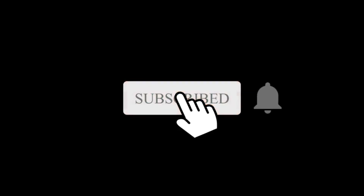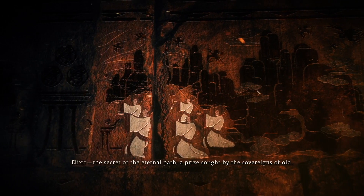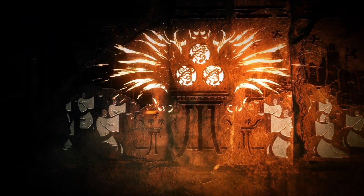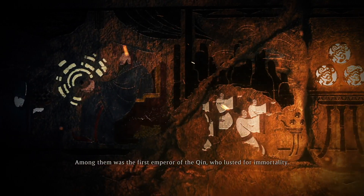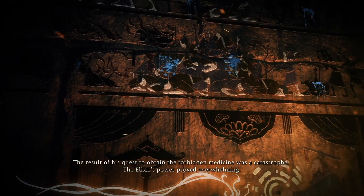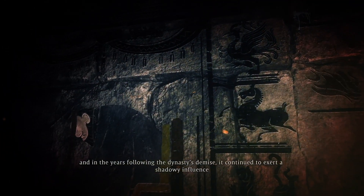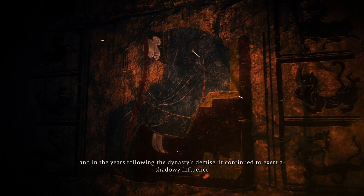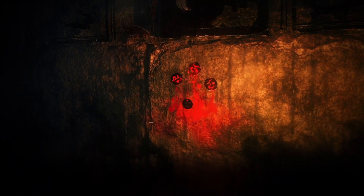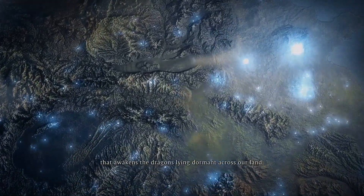Elixir: the secret of the eternal path — a prize sought by the sovereigns of old. Among them was the first emperor of the Chin, who lusted for immortality. The result of his quest to obtain the forbidden medicine was a catastrophe. The elixir's power proved overwhelming, and in the years following, the dynasty's demise continued to exert a shadowy influence on conflicts and political machinations. Many moons pass, and the Han Empire faces its final days. In these dark times, elixir once again threatens to become the catalyst that awakens the dragon lying dormant across the land.